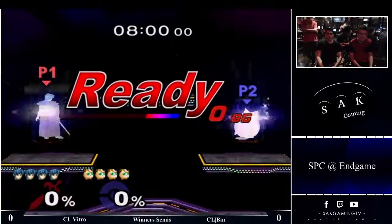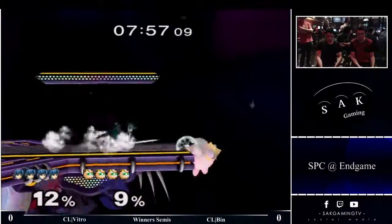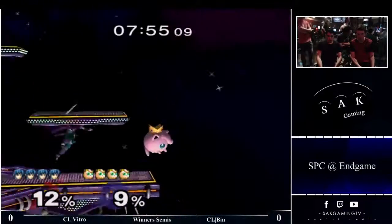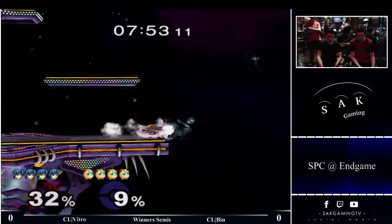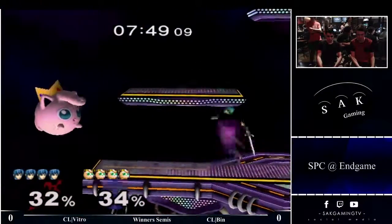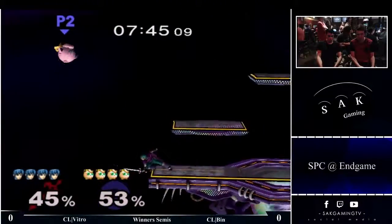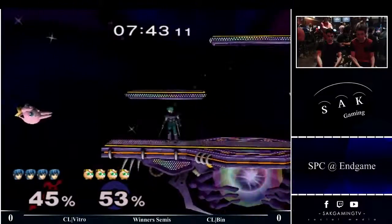Thank God Marth doesn't have a wall jump. I'd literally kill myself. I wish he did. You'd kill yourself, but it'd be swag. Because think about his tech jump — the one that makes him kill himself. That's what a wall jump would be. So he would need to remember to throw out an aerial every time he did a wall jump or else he died.